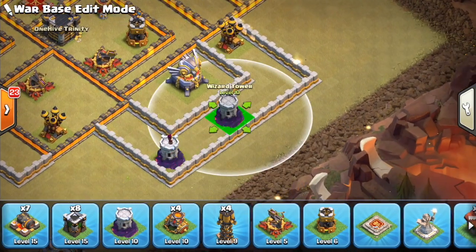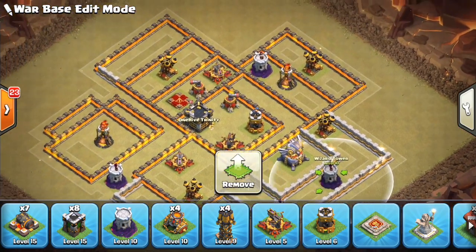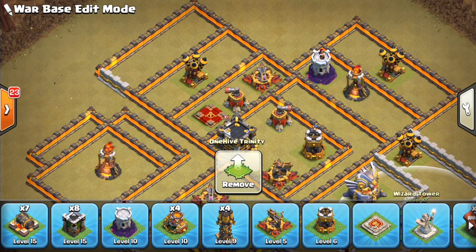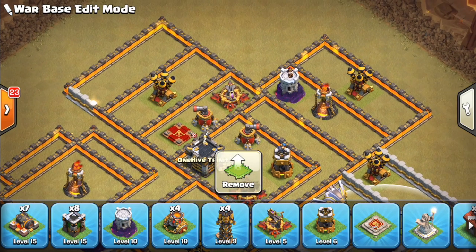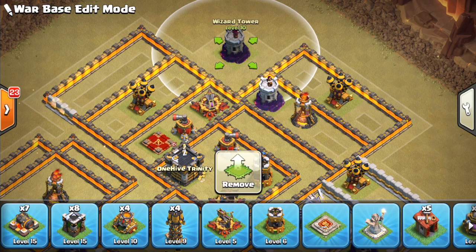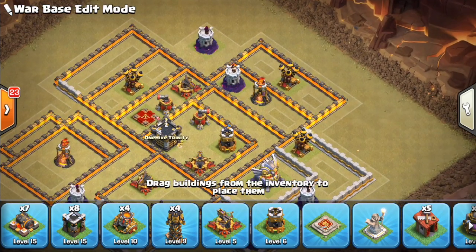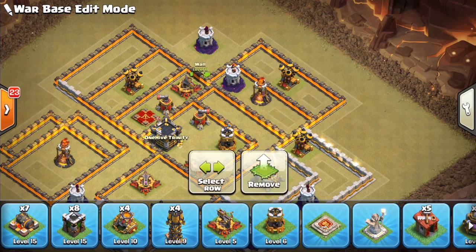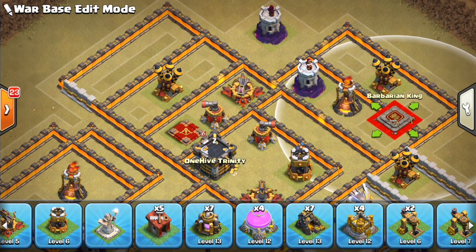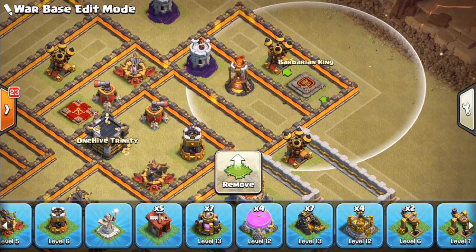Got two more Wizard Towers — I think we can go ahead and double up here. Then we'll put our last Wizard Tower out here, let it kind of hang out there. I'm sensitive to this spot on the base, but if we make the funnel difficult, we can put the King up over here — that'd actually be a great place to put him. He can pull stuff away, just going to be a nuisance up there to any type of funnel operation. Single Inferno will keep him safe.